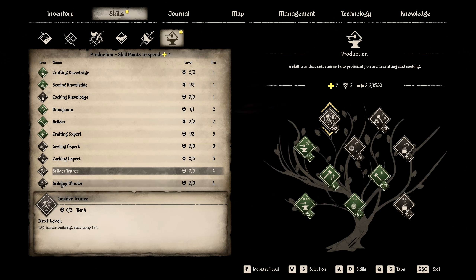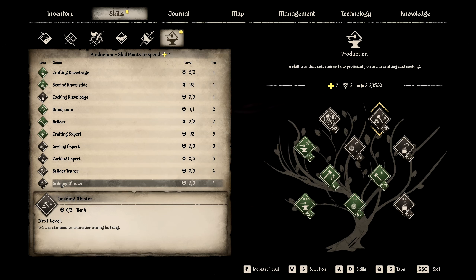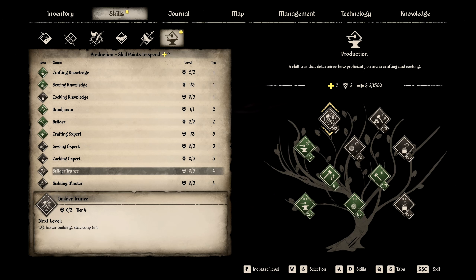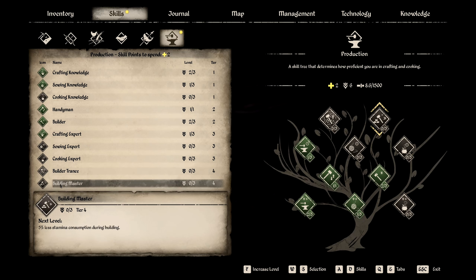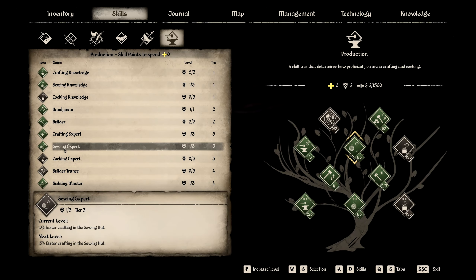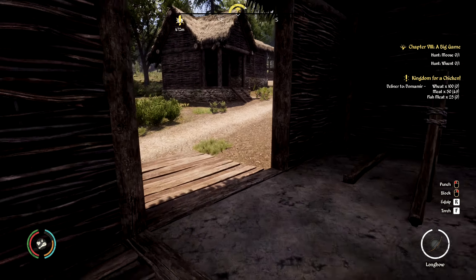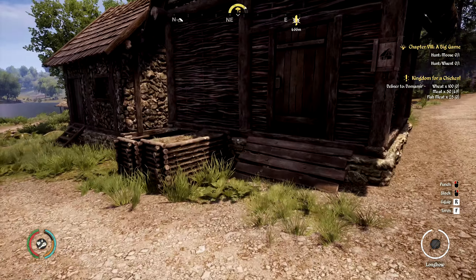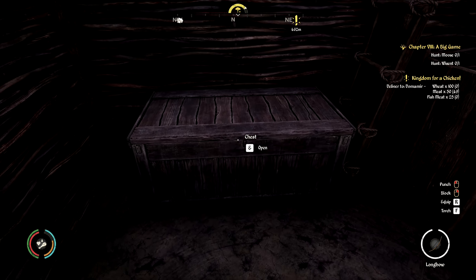Looking at skills: faster building, less stamina consumption, or faster crafting in the sewing hut. I've been making this stuff for a while so I'll put one point in each. Let's do that - sewing expert - that will work. There's our brand new shiny longbow. The compost bins are pretty much filled up too.